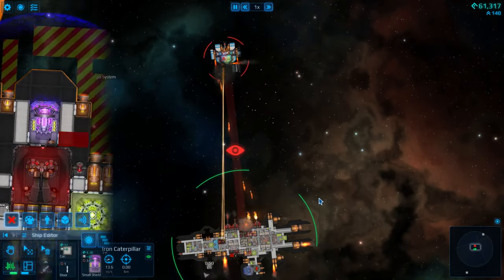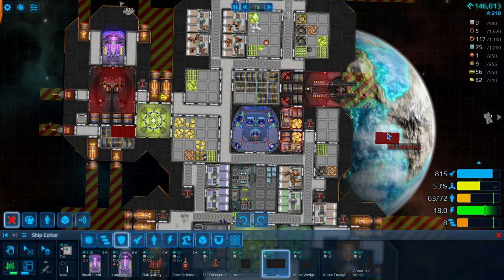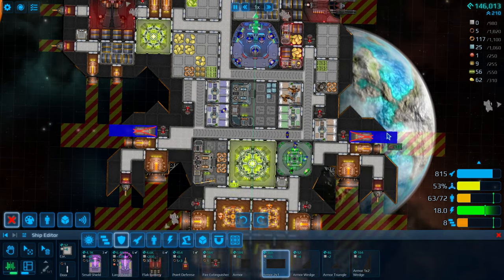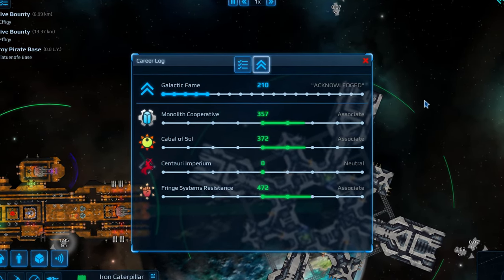In Cosmoteer, there are small growing pains in your ship development, and there are big pains. Small pains are increasing the size of your ship engines, and adding maneuvering thrusters so you can actually turn — also adding more power, usually with more or bigger reactors. Big pain time: your crew.